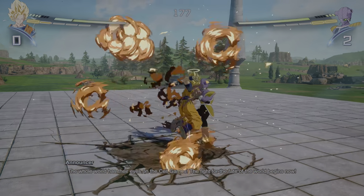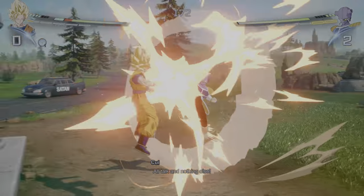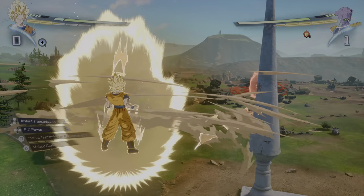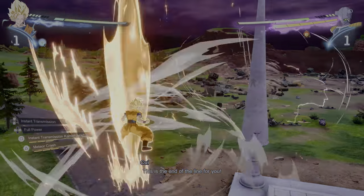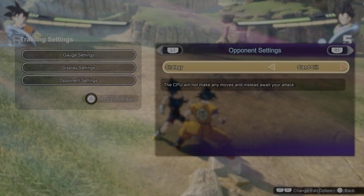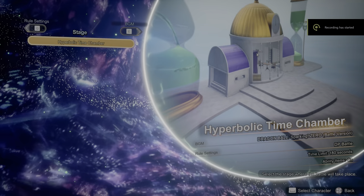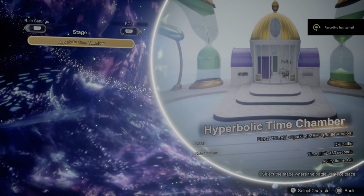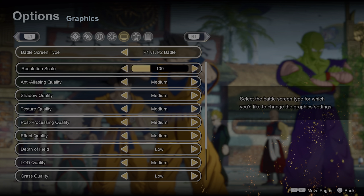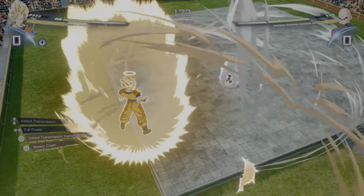When it comes to modes, you can play online in ranked or custom matches, and there's a tutorial covering mechanics with instructional videos — though I find the tutorial a bit lacking and the information too sparse. There's a traditional training mode, but its options leave much to be desired; I wish there was an option for the CPU to block after the first hit or recover after being launched, to test if combos work in real matches. For local matches, you're limited to only the Hyperbolic Time Chamber. You can also host online tournaments or take part in offline tournament modes with gimmicks that reward goodies like characters or zenny.